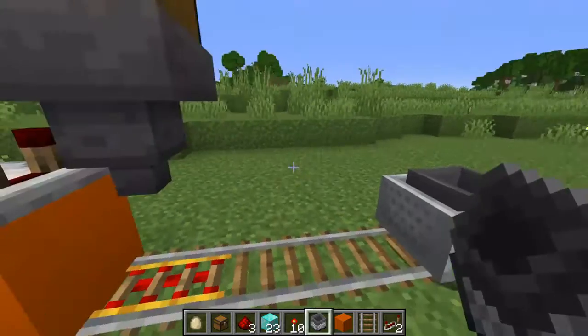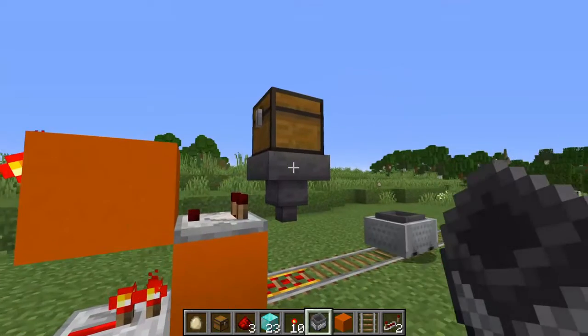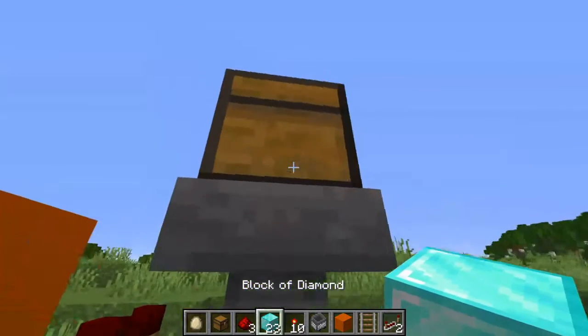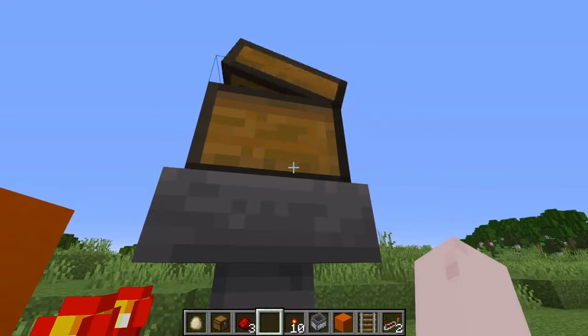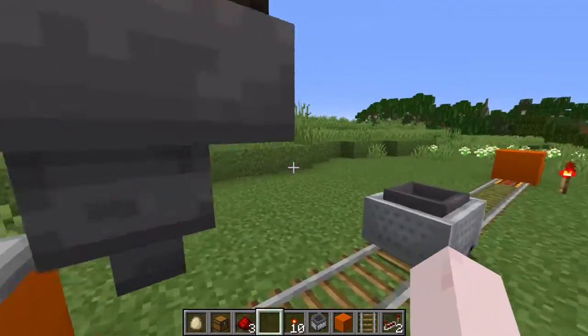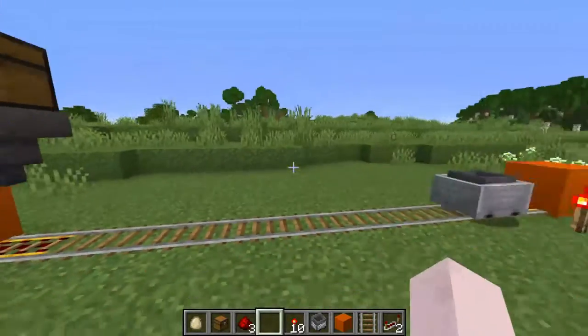I chose a hopper minecart — that's not a problem. This is really all. Let's check this thing out. I add some modest blocks into my chest, they fall into that hopper, and I give my minecart a push.